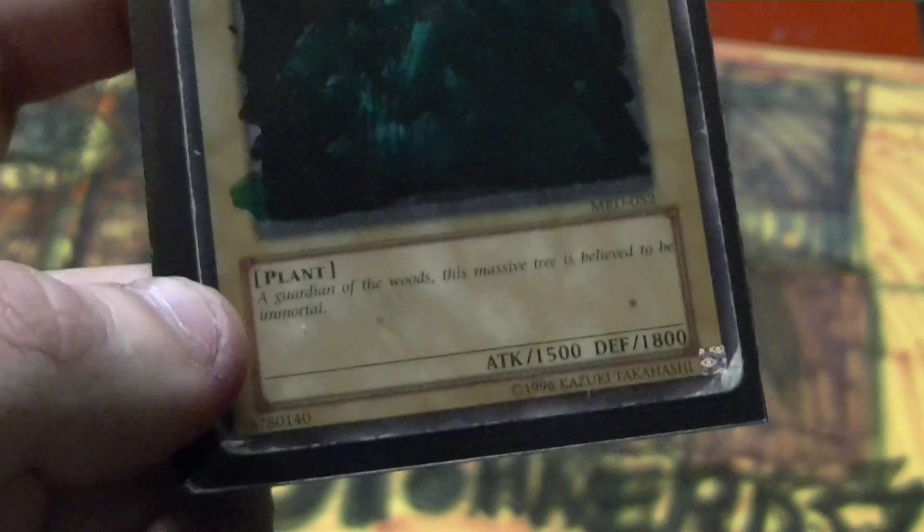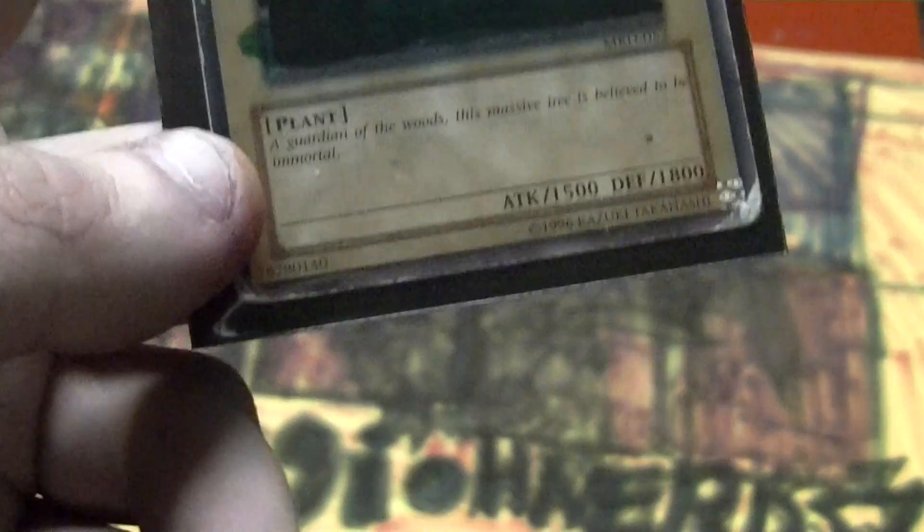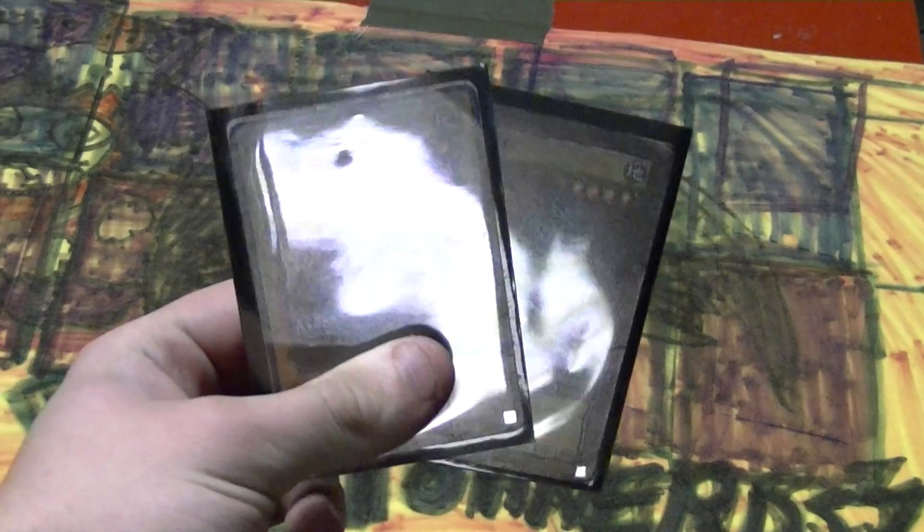Somebody — a while back on JDGO3 — wanted me to do a deck profile around the card Trent, which is one of the worst cards you can see. I made an alternate art of it, as you can see right there — it's like a Christmas tree. It's 5 star, 1500 attack, 1800 defense, from Magic Ruler. I made it for you guys; it took so long. I basically broke the rules by slapping it into one of my decks. My one advice: if you're actually desperate enough to use this card, then get some new cards, because this card is just plainly horrible. I'd say it's one of the worst cards, if not the worst card in the game.